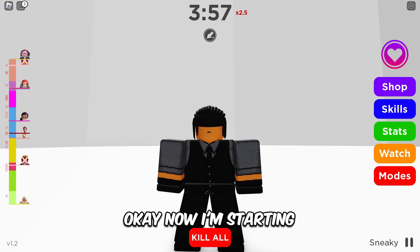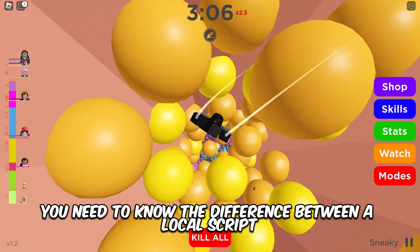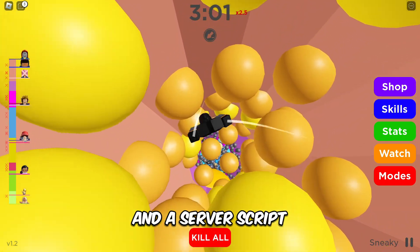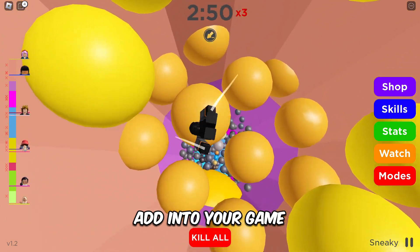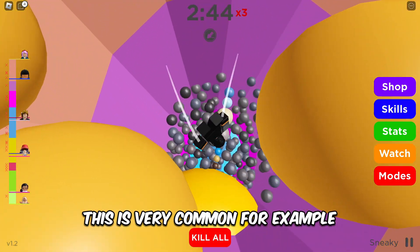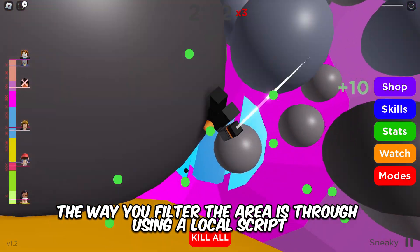You might want to write these down. The first one is that you need to know the difference between a local script and a server script. This will give you the ability to create exceptions for certain features you might want to add into your game. This is very common — for example, in VIP areas.